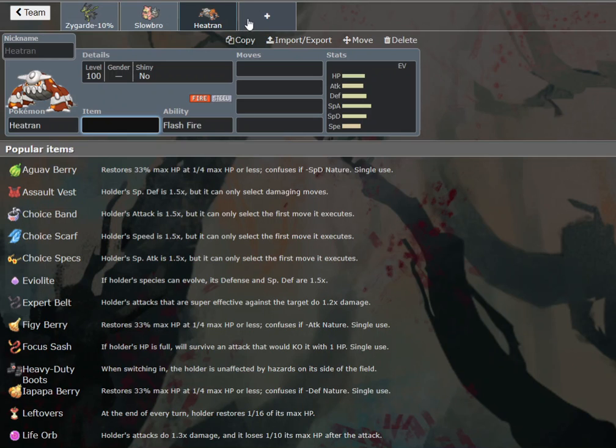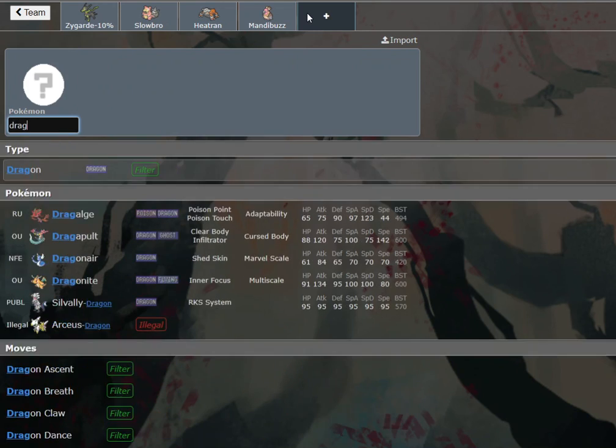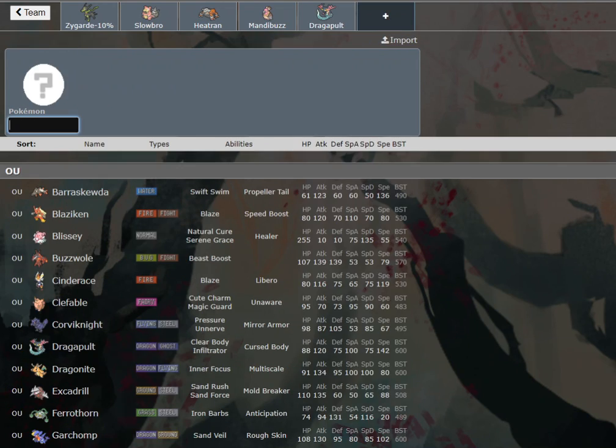I think we want to go Mandibuzz plus Dragapult, because that means we could always be good against Spectrier. Dragapult can revenge kill it. We could also run Specs Dragapult, and now we want to run something really fun in the back.